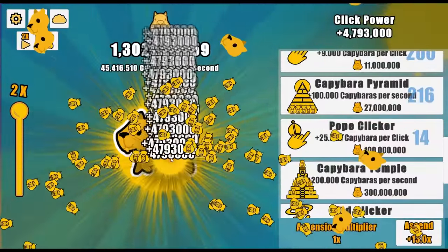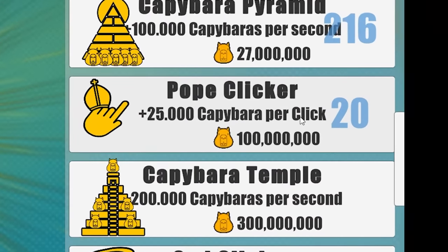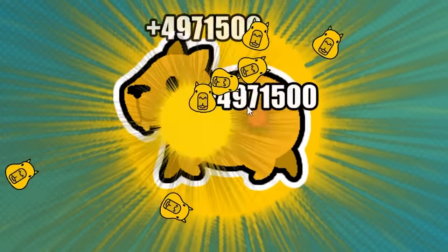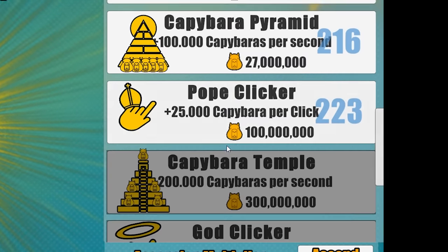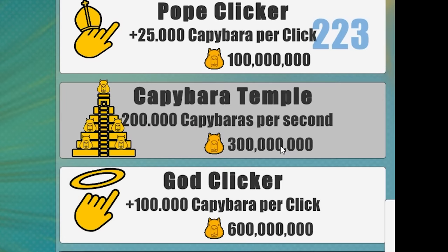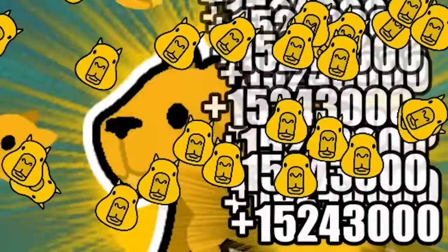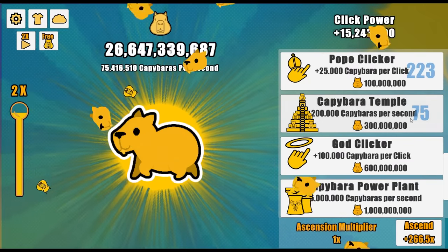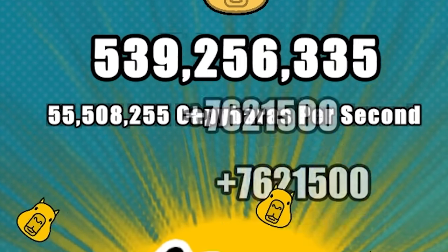It's time to run the auto clicker — gonna get billions of capybara and then we'll buy more pope clicker. We have 10.1 billion capybara. This should give us about 100 of these pope clickers — yeah, 117, so almost exact. Now when I click I'm getting almost 5 million capybara. All into the pope clicker — it's level 223, and clicking gives me 7.6 million capybara. Next up the capybara temple at 300 million per upgrade. I'm gonna need billions and trillions. We're making 55 million capybara per second.